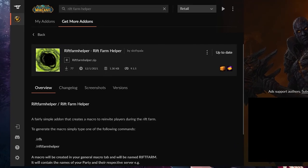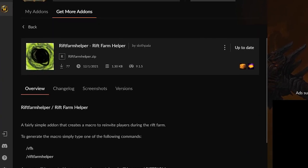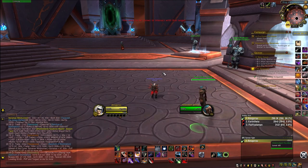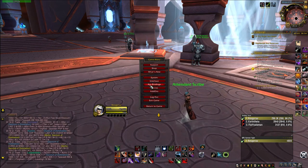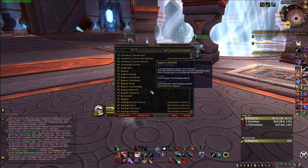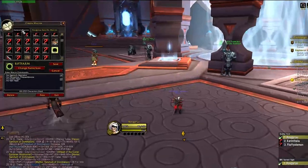It helps you create a macro for inviting people in your group, because what you want to do is change layers. You want to disband the group once you've killed all the mobs, and then the first one to see another mob will re-invite. I'm gonna show you how this works. Basically what the Rift Farm Helper does is create a macro in your general macros.